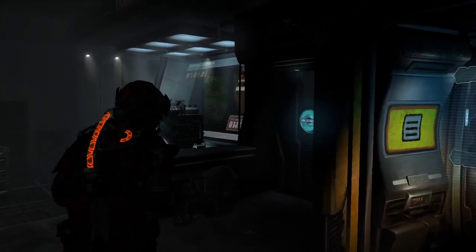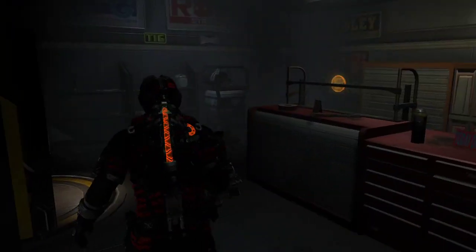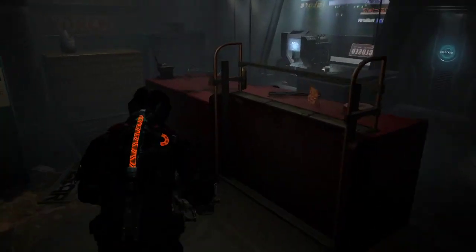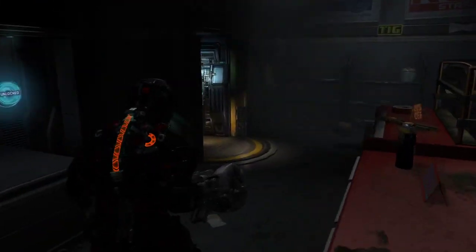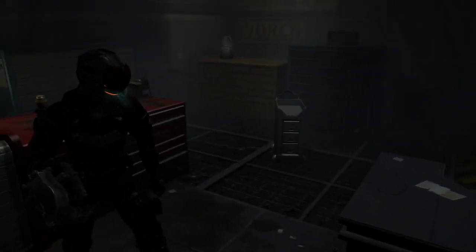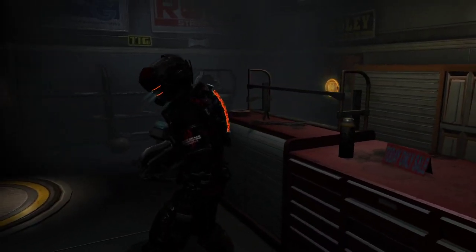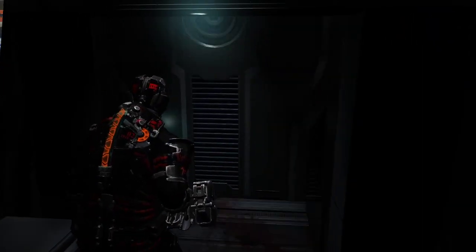Hey everybody, welcome to a very special video today in the world of Dead Space modding. Now, I know you're familiar with a lot of mods for Dead Space 2, Dead Space 1, Dead Space 3, where you could change your visor color to orange, or your rig color to orange, or other colors, gray, what have you. You've seen this necroposting custom suit in my Zealot 1K run, but today I have something truly special for you.